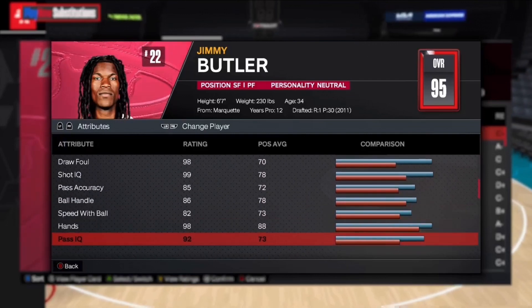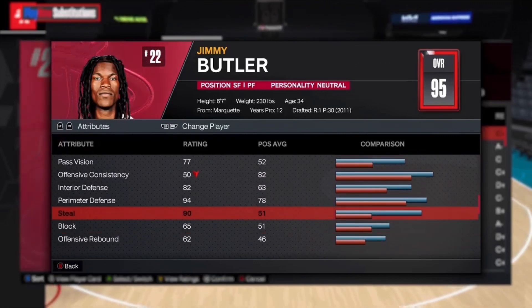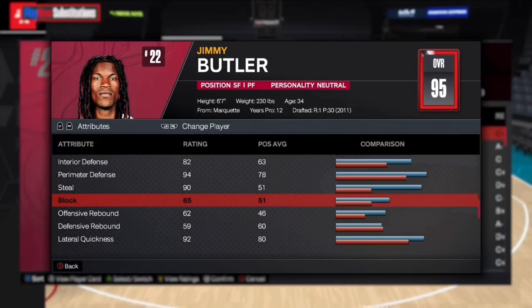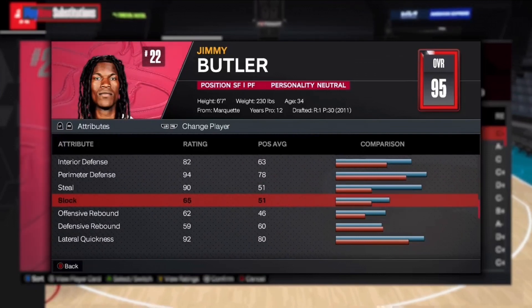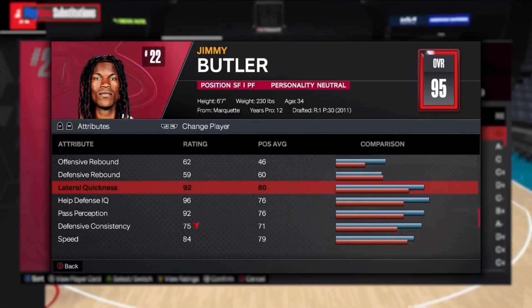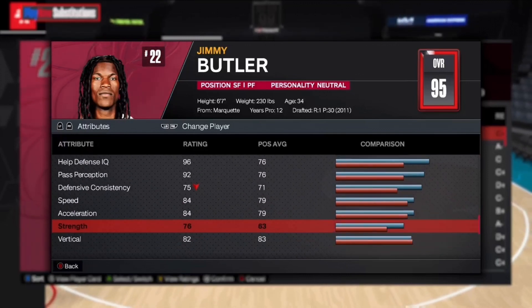Ball handling is 86, that's gonna be nice. Interior defense at 82, 94 perimeter defense, 90 steal, 65 block. Rebounding at 59 offensive, 62 offensive rebounding. We're gonna have about a 77 block on this build — just get anchor on bronze. Guarding bigs and stuff in the post, anchor on bronze is definitely gonna help out. Defensive rebound 59, lateral quickness gonna be a 92 which ties into speed. Then 84 speed, 84 acceleration, 76 strength — we're gonna have around an 82 on this build.